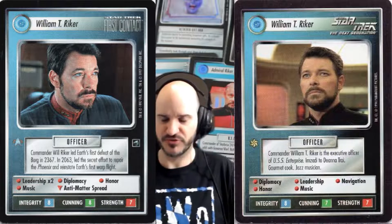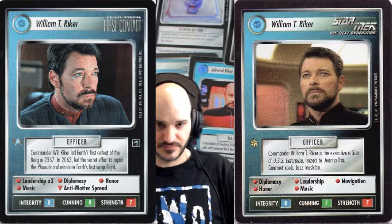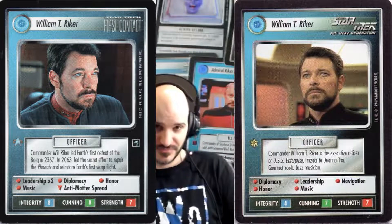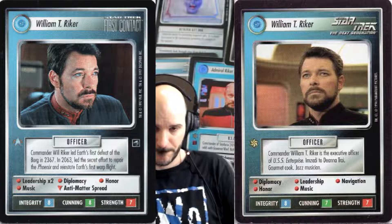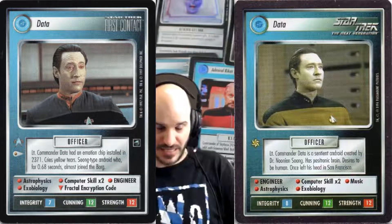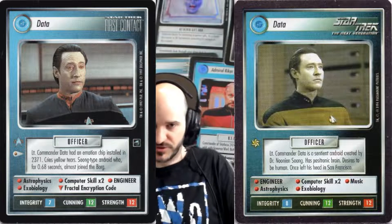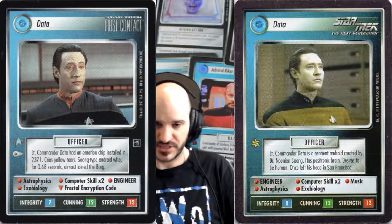At the time, simply because there were new versions, I was very excited to get the First Contact guys. Now, the Enterprise-E — you need to have one of the six (not Worf, because he didn't have that staffing icon) staffing the Enterprise-E. How hard was it to get two of those six characters out to staff it? With the cards I had — and I didn't have a lot of packs back then — it was almost impossible. With only the few packs I bought, I could never build a working Enterprise-E bridge crew deck.